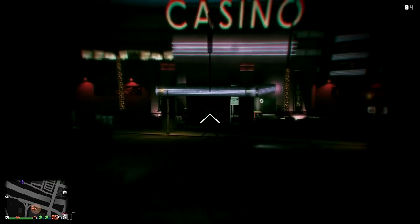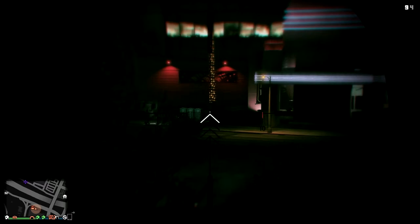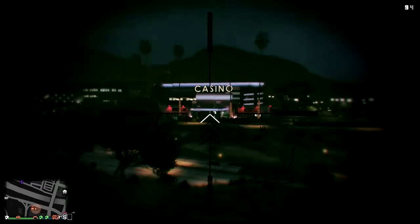Until you get within a certain range — there it is — then it disappears again. Hello, goodbye! That's an interesting visual glitch. There must be a long-range model and a short-range model, so you can actually see changes made to the casino kind of in real time. The stuff outside — you can still see the bricks and mortar — those may be assets added to the game. You can see the lighting changing inside too.